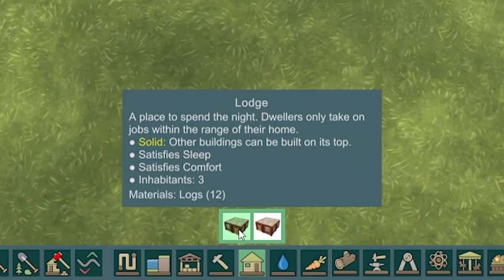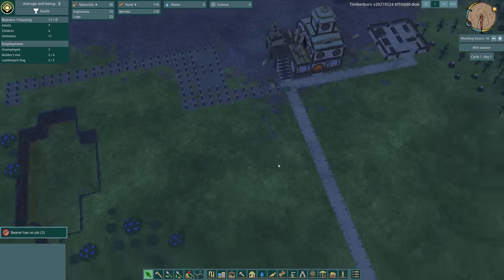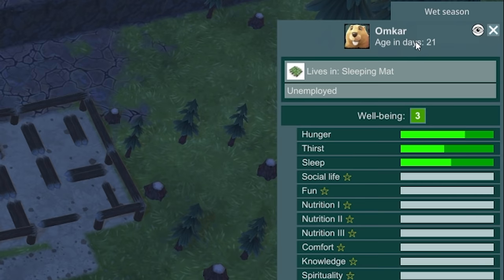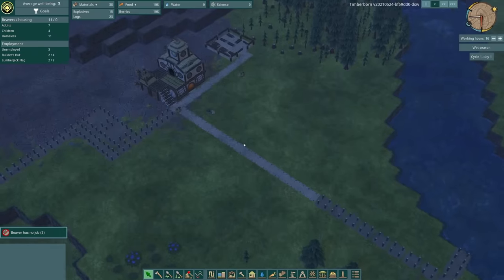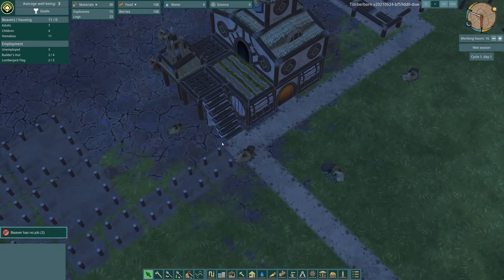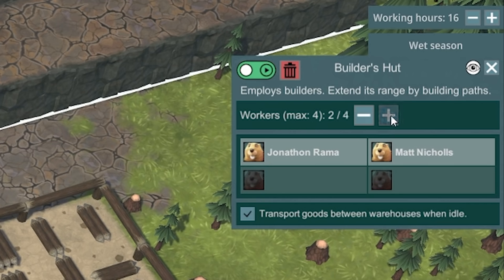I can start thinking about building some lodges — this is where they live. I'm actually going to shove one there. It looks like you can stack these up — something I want to consider. I also need to start thinking about our water situation, because although it's only the first day of the wet season, it's always a good idea to stock up on water. Omkar is half thirsty already. So if we build a water pump and a water tank, we should be good. I've just remembered how this works — I need to create more jobs. So if we click on the builder's hut, we've only got two worker places, so we can up that to four. Jonathan Rama and Matt Nichols are now joined by Night Joe and Steph — four people that can build for us.